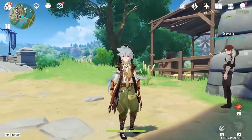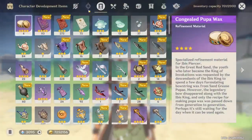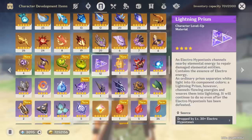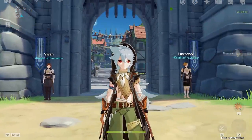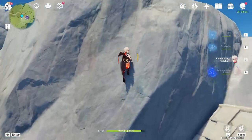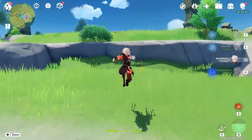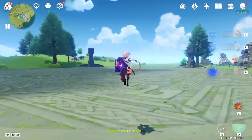First thing we need to do is grind some boss materials for him. I have pre-grinded a tiny bit — I currently have 12 lightning prisms, but in order to upgrade him to max we're gonna need 20 of those. So let's head over and kill that boss. This boss is one of the first ones we ever see in Genshin Impact and also happens to be one of the easiest bosses in the game.